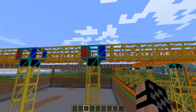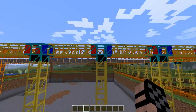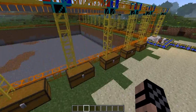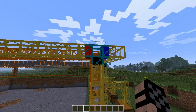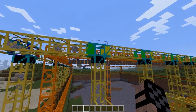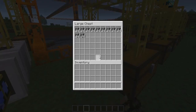We have it going through one color which sends everything this way, and then as we go down, each pipe filters its own ore. So we have coal here, iron, gold, redstone, and so on. As long as you leave the blue one blank, everything else goes that way, and then I have more diamond pipes that filter out even more.